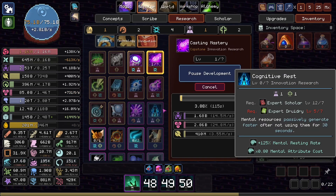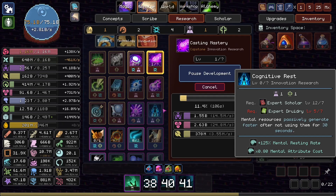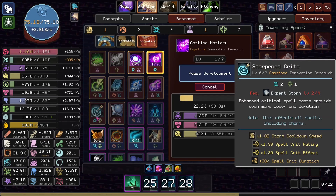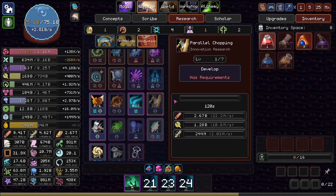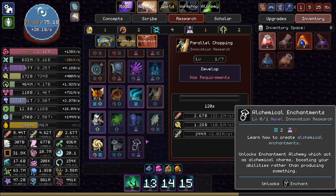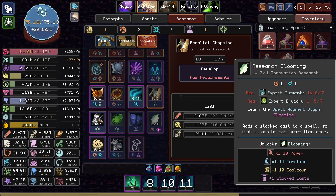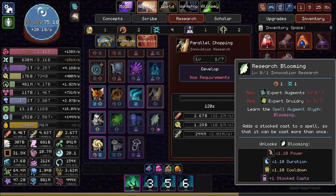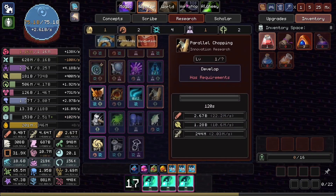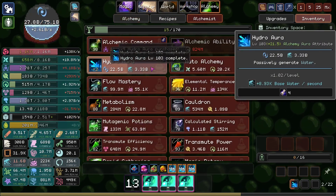We could get our casting mastery up now - it requires stuff we have already. I guess I will do that, that's going to be extremely sweet. Cognitive rest - mental resources passively generate faster after not using them for 30 seconds, and it also makes everything involving mental attributes cheaper. There's dual-wield conductors, which is pretty nice. I don't think it gives us more equipped artifact slots though. Parallel chopping would require improved axes. Dilated lowers the power but increases the duration. Blooming - more power, more duration, more cooldown, plus one stacked casts. That seems pretty decent.